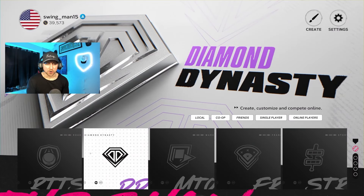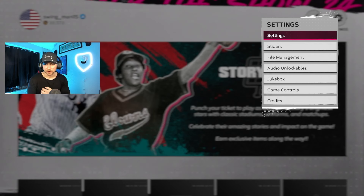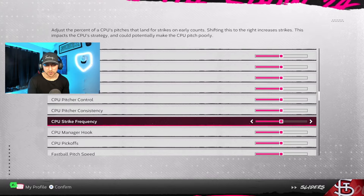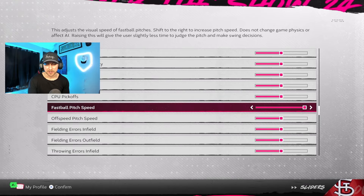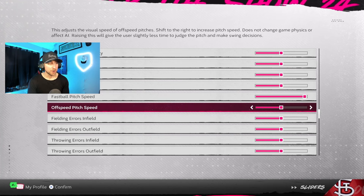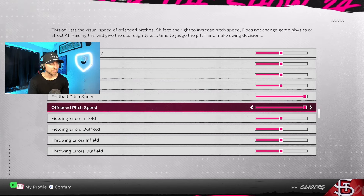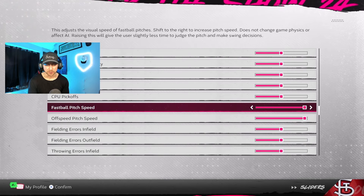First thing we're going to do is go over to the main menu. You're going to go to the top section called Settings — top right, right next to the Creates tab. Go over to Sliders. With the sliders, you're going to go all the way down to fastball pitch speed and go all the way up with it. You could leave off-speed pitch defaulted — I've seen guys do that — but some even go forward. Early is better. Personally, I like to do both because I'd rather be early than late. I've noticed that when you're late in this game, for some odd reason, it doesn't reward you as much. So we're going to go both up on off-speed pitch speed and fastball pitch speed.